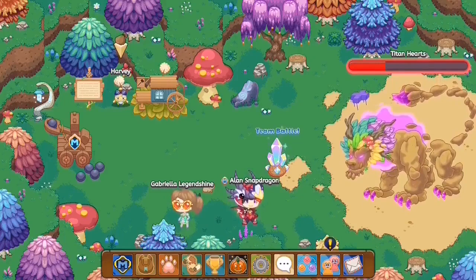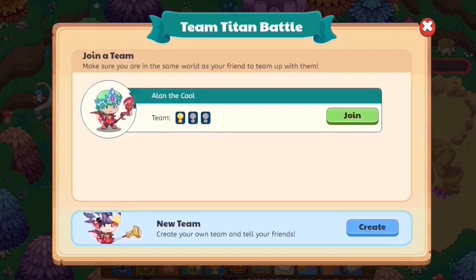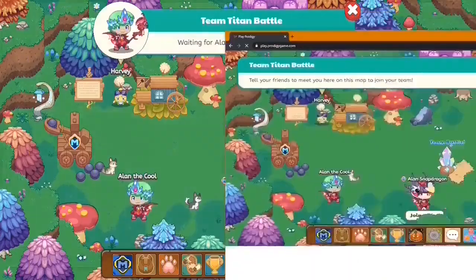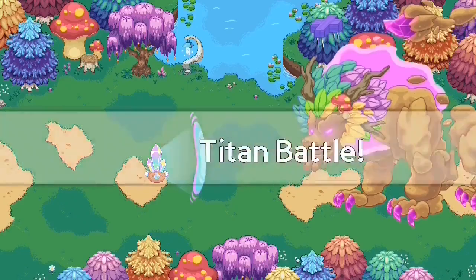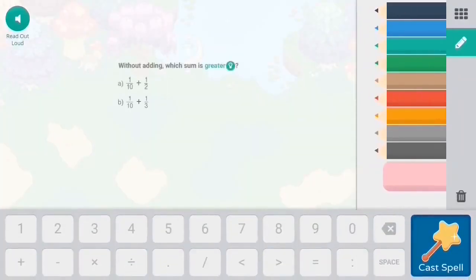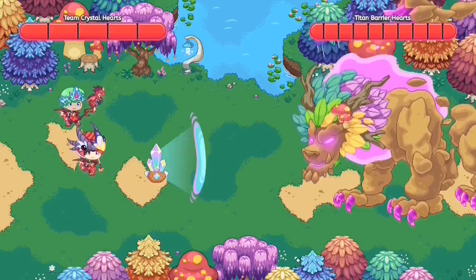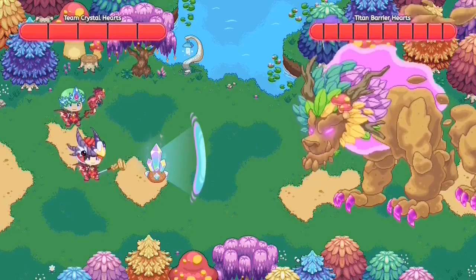Let me quickly get a second Prodigy account up. We're going to create a team, and if we head over to team battle, as you guys can see, someone has already started a team. What you end up doing is waiting for the other person to start the team. When I click start battle, we end up in a titan battle. In the battle, you have anywhere from two to three teams, and you have to click on the crystal to cast your spell. If you end up casting your spell wrong, you miss.